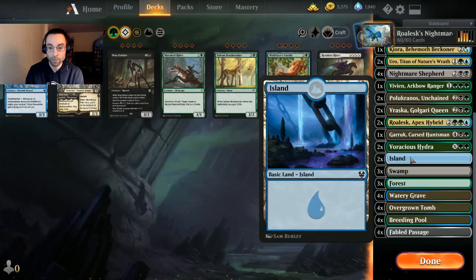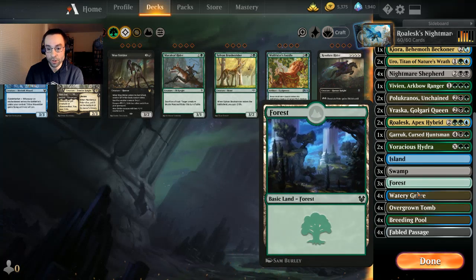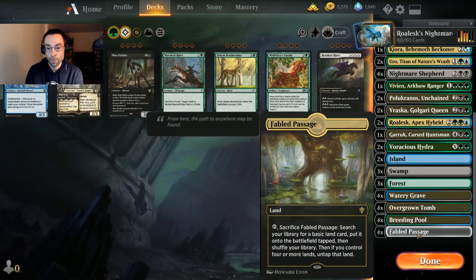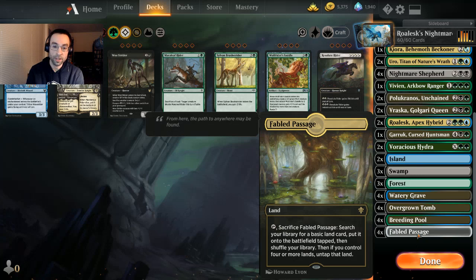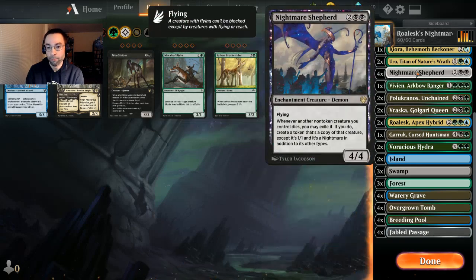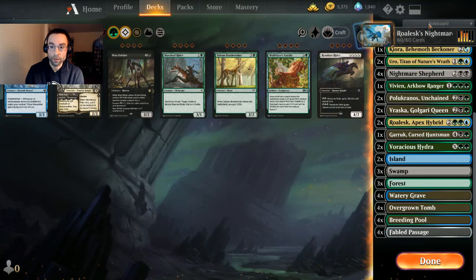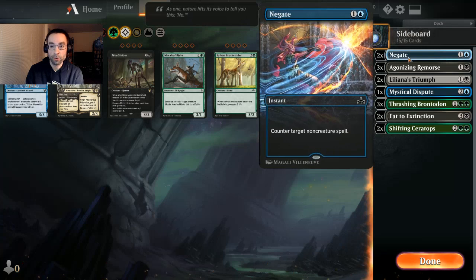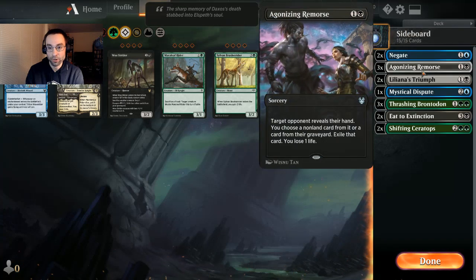For the mana base: a couple of Islands, three Swamps, three Forests, and all four Watery Graves, Overgrown Tombs, and Breeding Pools. Since our mana costs are intense — double black, triple green — we're running all four Fabled Passages for maximum fixing. We're at 24 lands but have a little card draw with Uro and things like that.